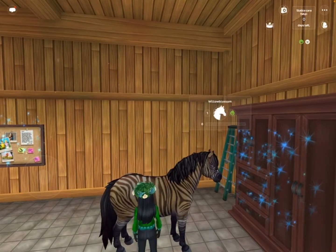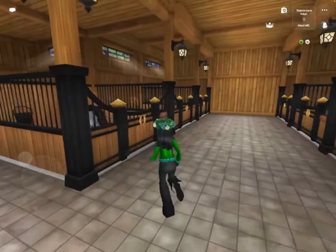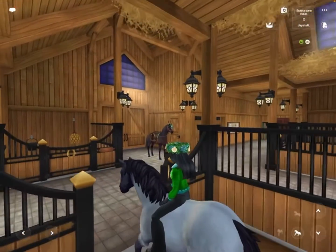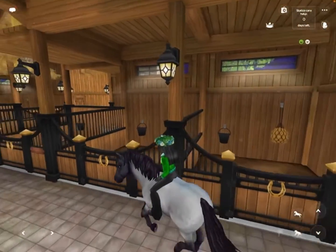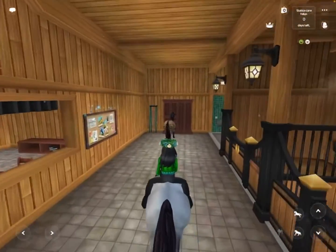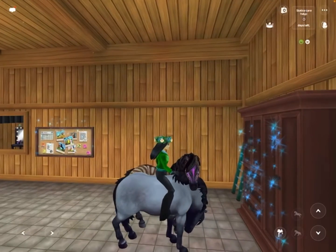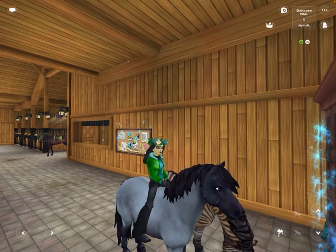Now I'm gonna get on the Jorvik Starter pony. Here's Ruby Blood. Ruby Blood is really pretty. She has the same animations as Willow Blossom. These are the two horses I got in this video, and I yet again have zero Star Coins. Anyways, bye!